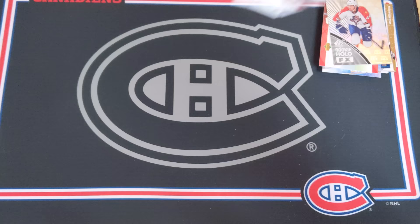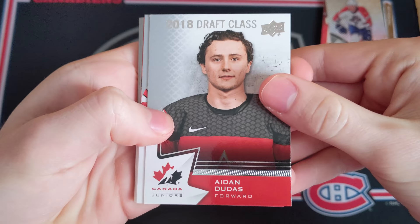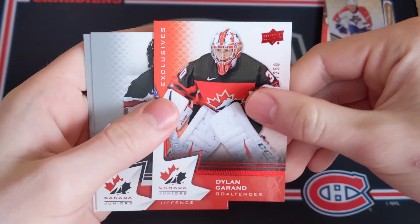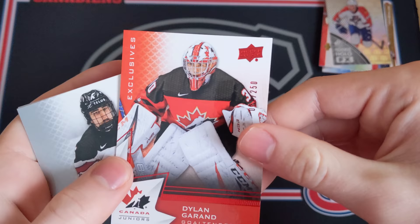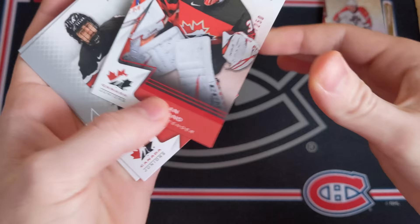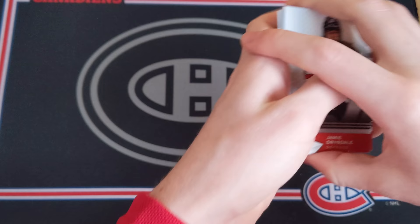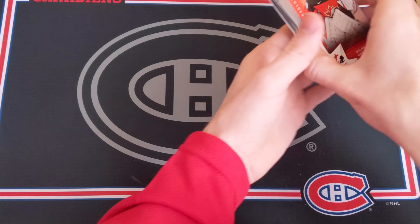Last pack - 2020 Team Canada Juniors. There's a decoy but we could still get something big. We've got an Aidan Dudas base, Nico Daws, another decoy, and an Exclusives card of Dylan Garand numbered out of 250 - this is number 12 out of 250. Also Jamie Drysdale and Donovan Sebrango base cards to finish it off.